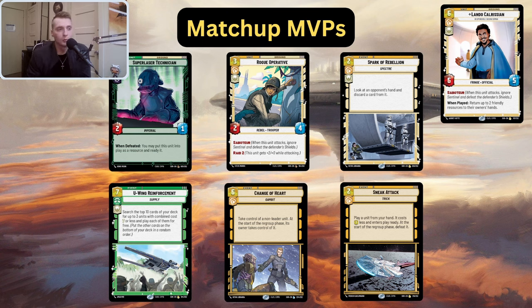Spark of Rebellion — I didn't run this in my main deck or sideboard, but the more I thought about specific matchups like the Boba matchup, I think it's worth including in the sideboard or main deck. Some cards really punish this Han Solo deck in the Iden matchup — mainly Relentless, because Relentless shuts off your events: your Sneak Attacks, your Change of Hearts, your U-Wing Reinforcements. If you can Spark of Rebellion and steal that Relentless and discard it before they can get it out, that can swing the tide of the game.